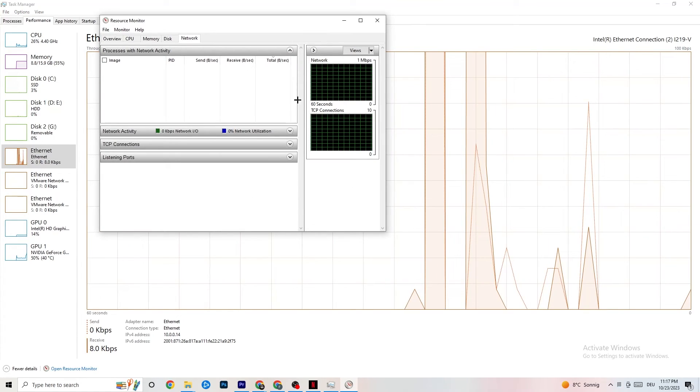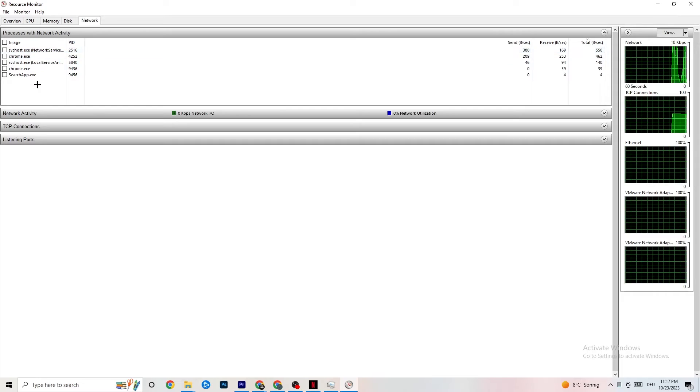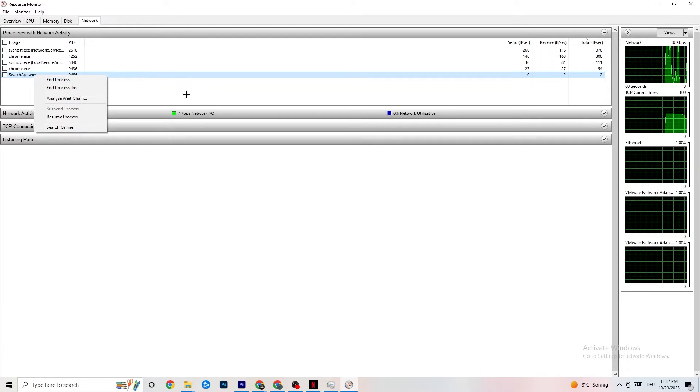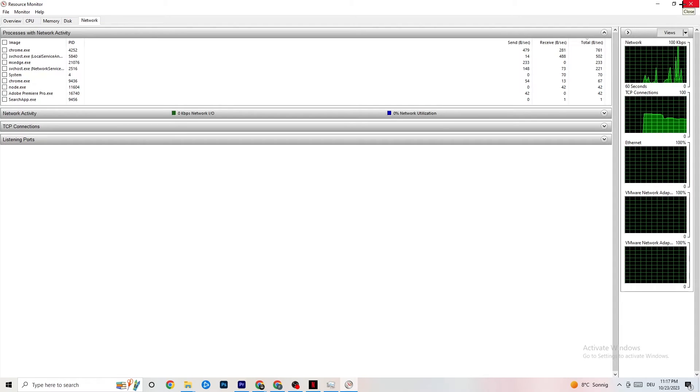Click Open Resource Monitor at the bottom of the Performance tab. Wait for all apps to load in. Once loaded, click through every app and end any process you don't need - especially ones consuming your internet connection, as this leads to lower in-game performance. Close everything except your game.